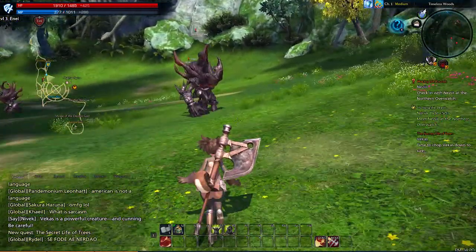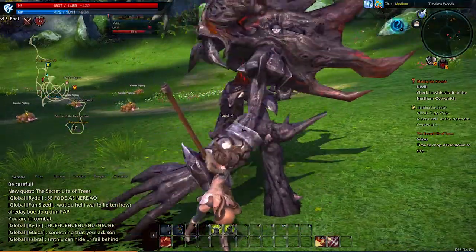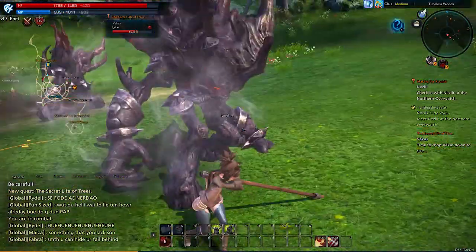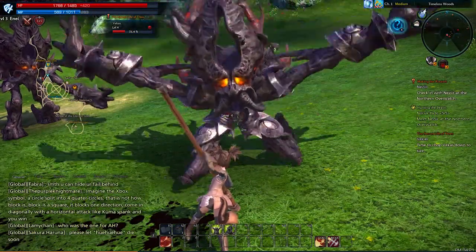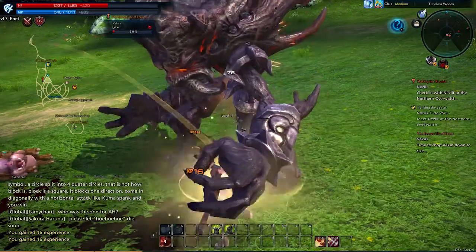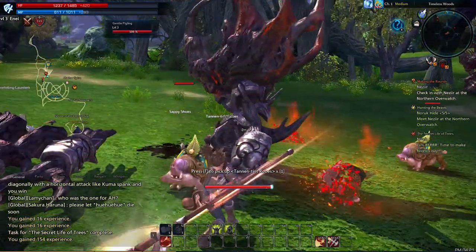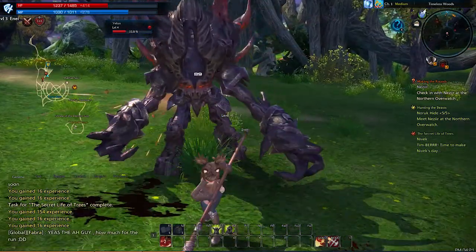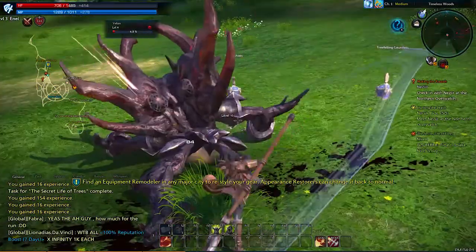So time to chop Vekas down to size. We're going to go ahead and attack straight forward, do a block, use our cyclone which does a good amount of damage. Looks like we got the attention of the other one — that's alright though, we'll take on two. The piggies will also attack you too. Still got some damage there, but not too bad.